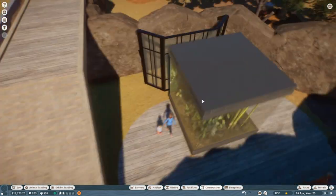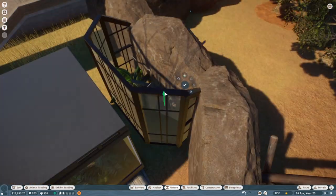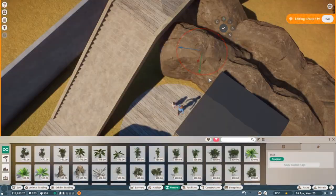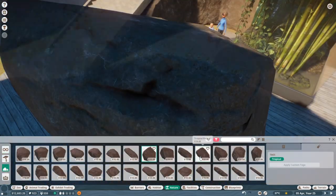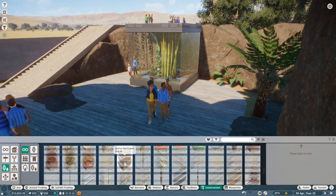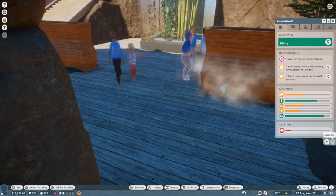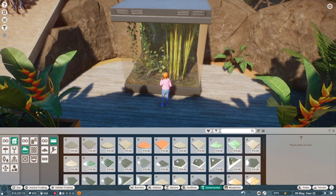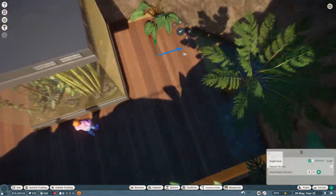I wanted to add one more exhibit. We had this one last little square nook. I was fiddling with the idea of doing something like the lemur exhibit — a glassed-in conservatory with tropical plants — but decided against it. Instead, I added a boa constrictor and tried to section it off using planters. I love the planters Frontier gives us; there's a really big selection and they're freeform, not grid-attached. I took about three of them, flipped and stacked them tall, and you get these nice-looking stacked planters.